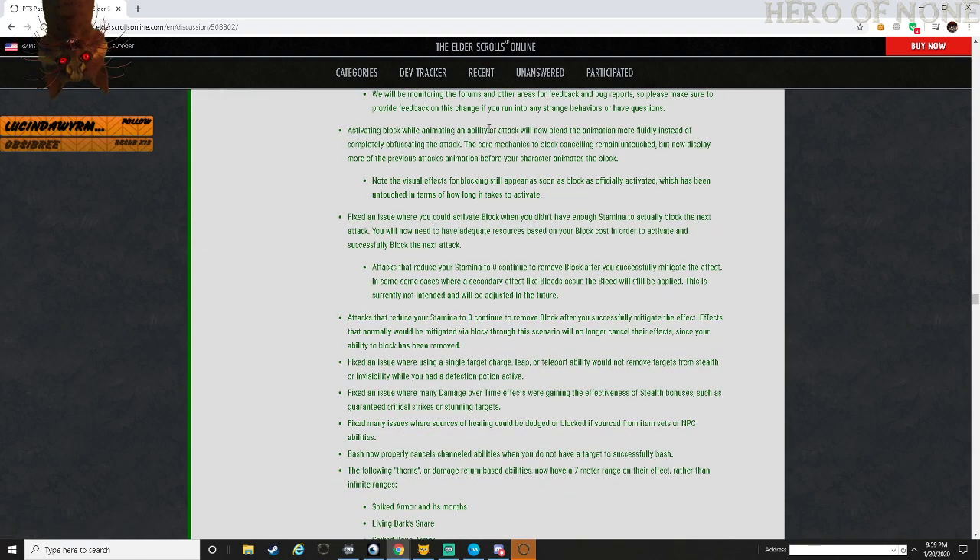Activating a block that will animate an ability or attack will now blend the animation more fluidly instead of completely obfuscating the attack. The core mechanic of block cancelling remains untouched but it will now display more of the previous attack's animation before your character animates the block. Note this is visual - the effectiveness of blocking will appear as soon as the block is officially activated, which is untouched in terms of how long it takes to activate.